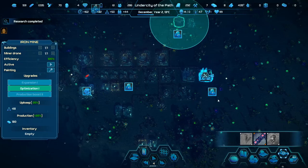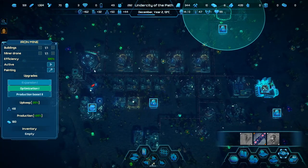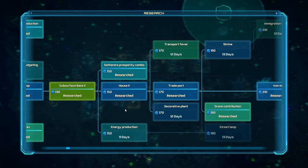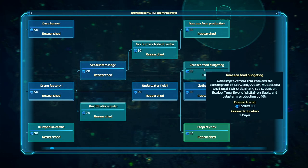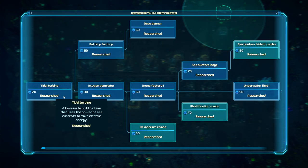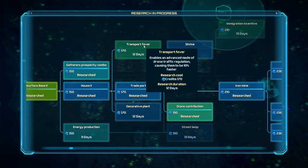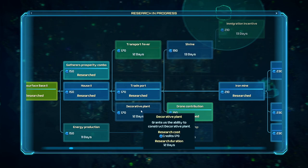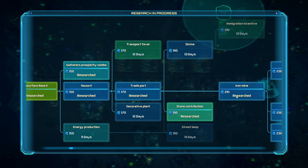What I want to do now is double back and find stuff we haven't done. Raw food budgeting — global movement reduces food consumption — is amazing. I need to look for this one in research. Transport fever is faster drones. Decorative plant — we'll get that too. Shrine maybe, and then an immigration incentive. Street lamps. We need to double back and take some of these so we can do some beautification before proceeding. Maybe energy budgeting would be nice as well.